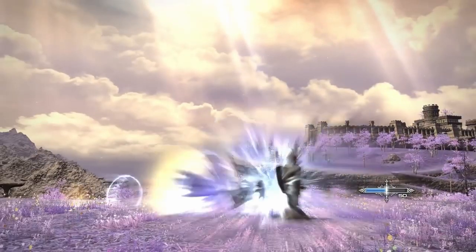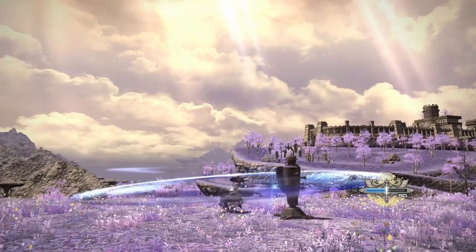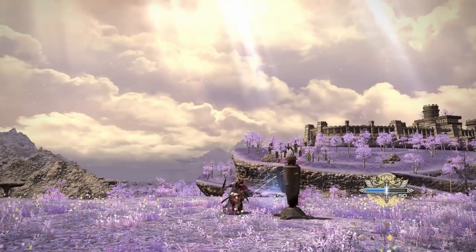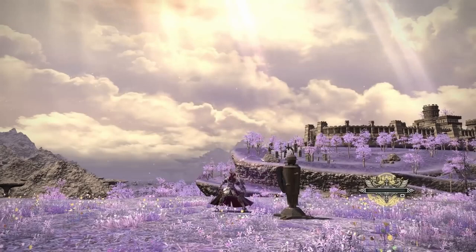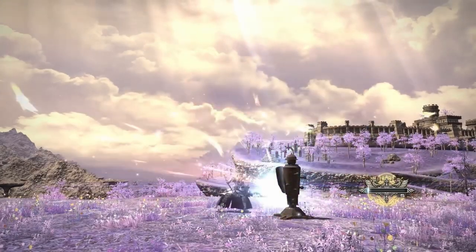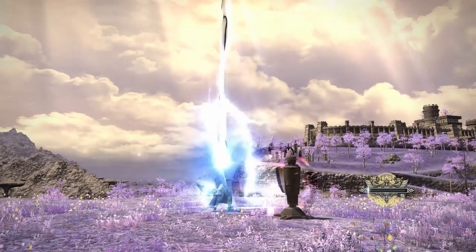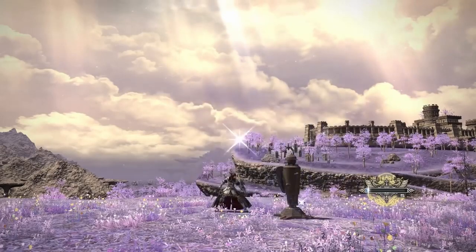The job gauge has basically stayed the same. You still have Shield Oath, which functions the same as all other tanks — a 10-second recast timer that gives you increased mitigation, now called Iron Will. In terms of things that also haven't changed much, Fight or Flight functions the same, as do Shield Bash, Shield Lob, Hallowed Ground, Passage of Arms, and Intervention.